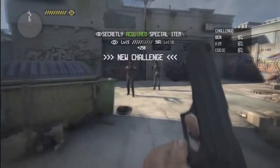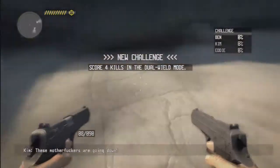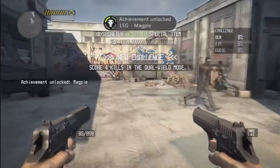And then once you pick these two items up, you unlock the Magpie achievement. There it's coming up here — there it is. Make sure no one is looking, take them, and the achievements are yours.